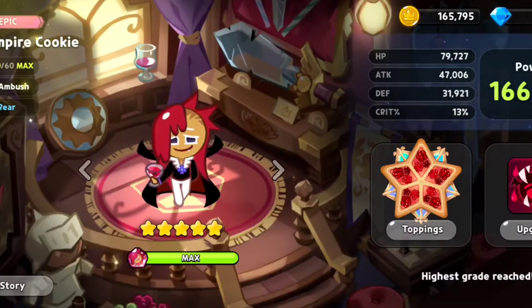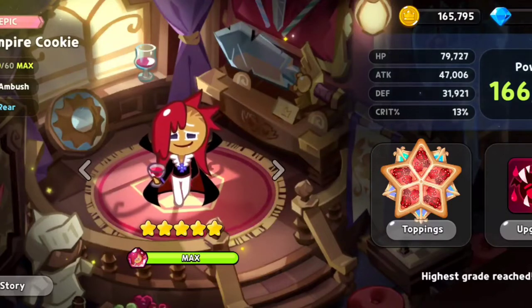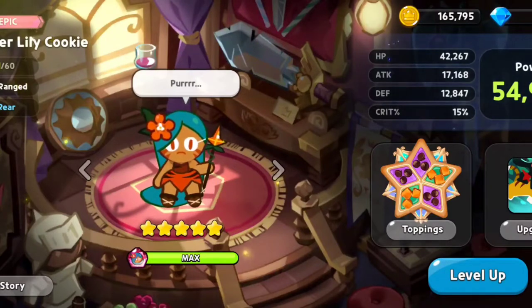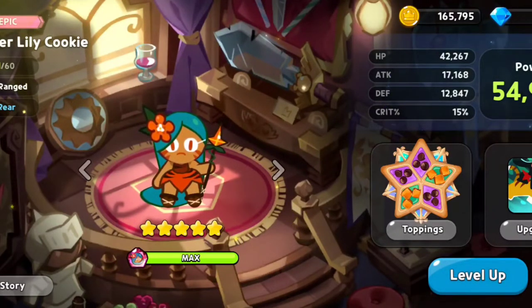Knowing what each cookie does and how they benefit from different stats helps determine what substats you want on them. For example, I'm working on Tiger Lily and running her with attack speed jellies, because attack speed increases your casting speed — the faster you cast, the more you get done. I may get into a video about a specific concept for her later on.